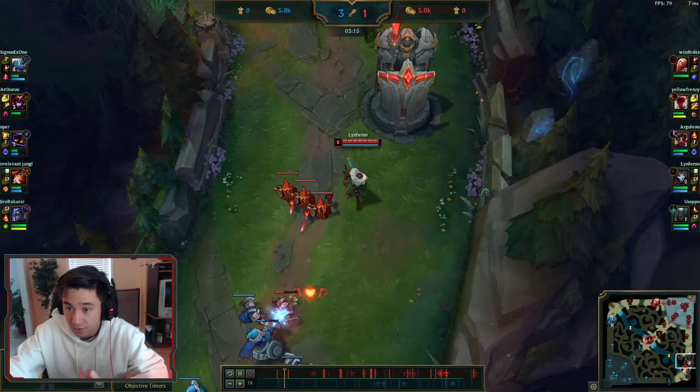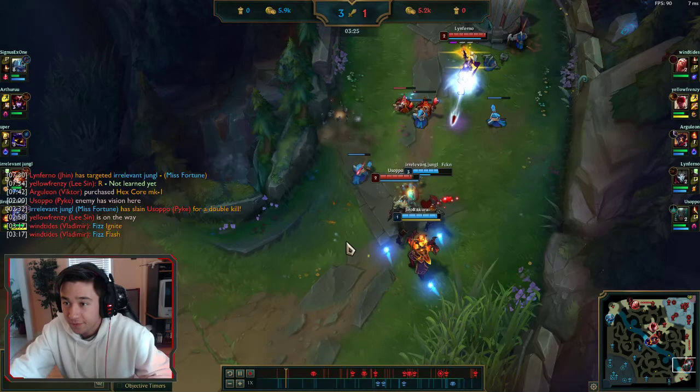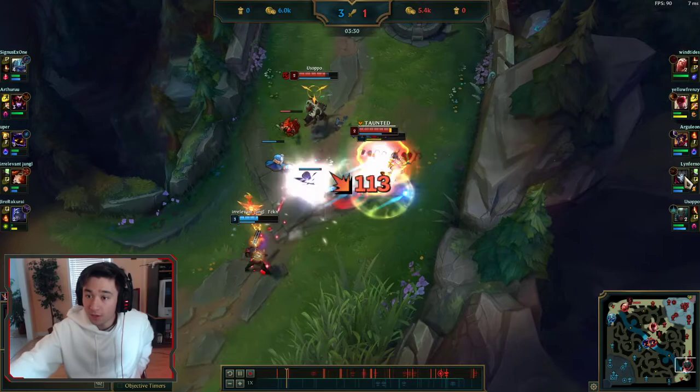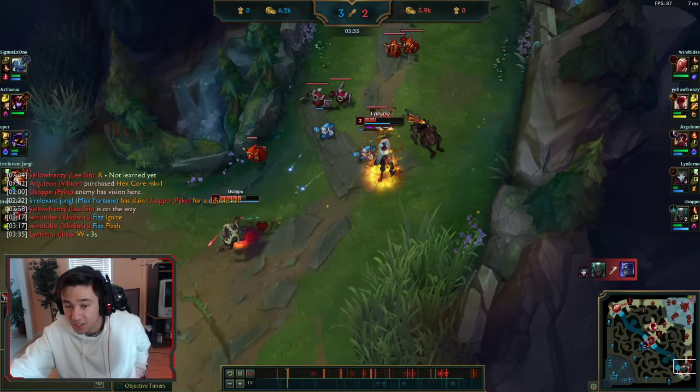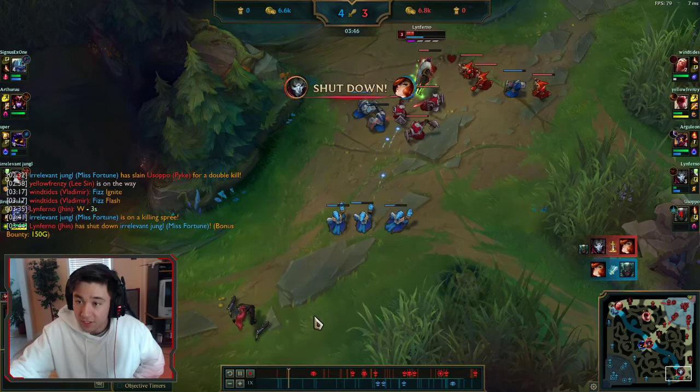We bought a Doran's Blade so we can try and take fights, especially because she's around half health. Pike goes in and we're a little far back. When you're with your support and the support wants to go in, you generally want to be parallel — if Pike is here, you want to be alongside him. MF can actually trade with him and we're not in range to help. Jhin offsets that with his W though.